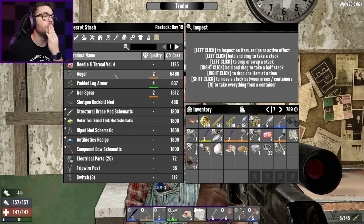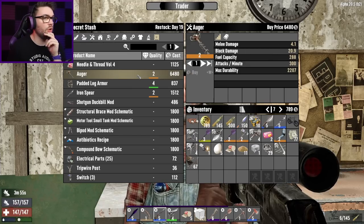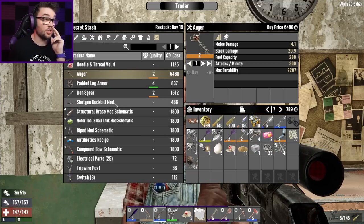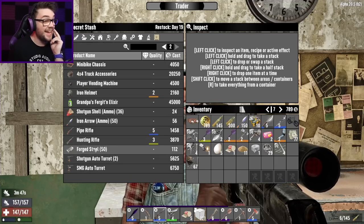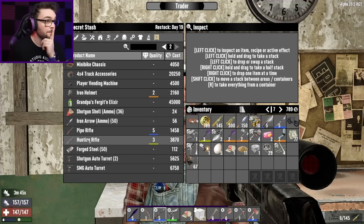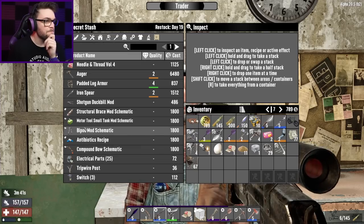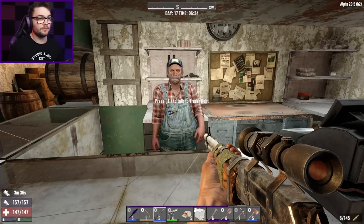I want that auger so bad — six and a half thousand dollar-do's for an auger and only a tier two at that. The better ones are so much more expensive. There's a minibike chassis... I need minibike handlebars if anything. I reckon the auger is something we should try and push for — buy it next time.